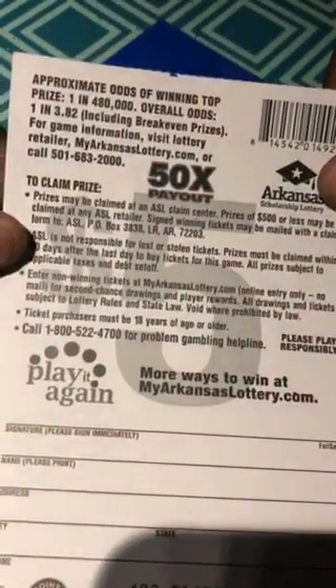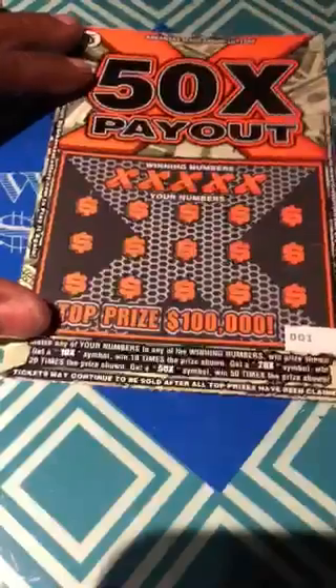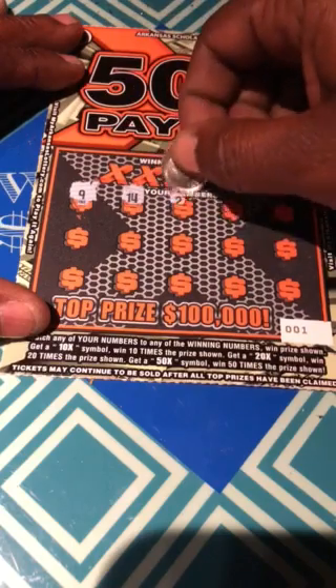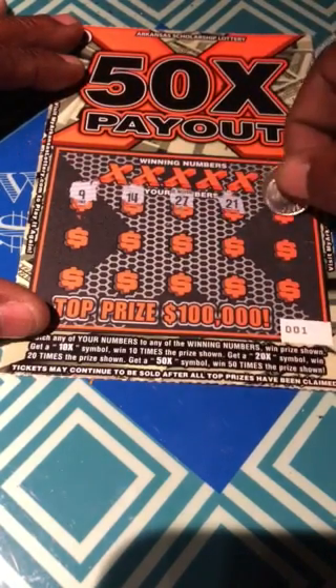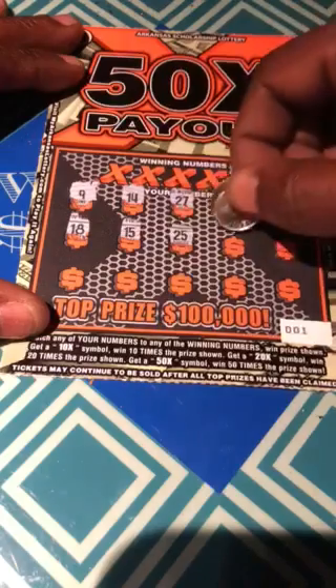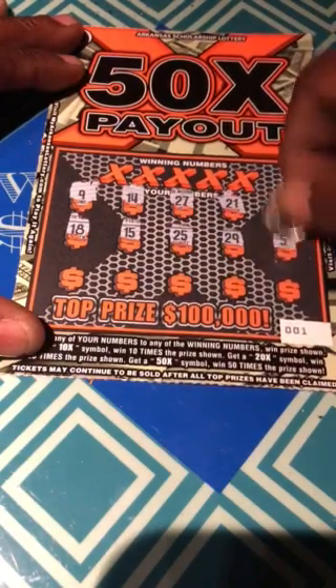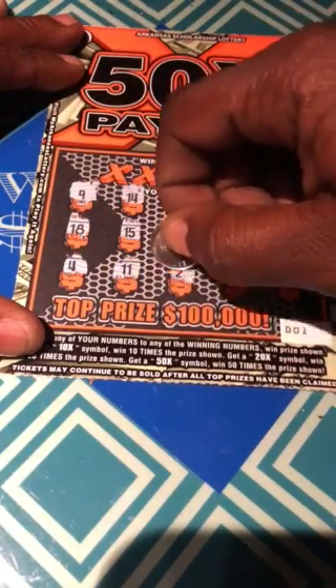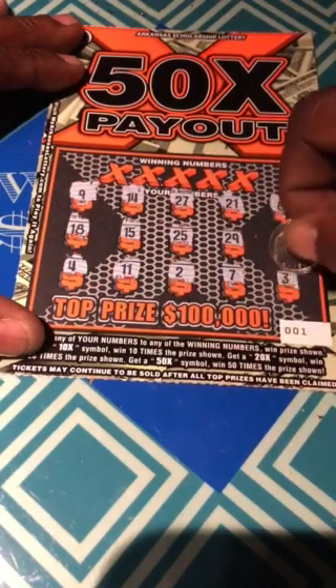Alright, on to the 50X payout — this is a new ticket. Match your numbers to the winning numbers, win the prize. Get a 10X for ten times, a 20X for twenty times, and a 50X for fifty times. This is ticket number 1. The odds are 1 in 3.82. Let's symbol hunt this baby, see if we can find some of those multipliers. Numbers: 9, 14, 27, 21, 8, 18, 15, 25, 29, 5, 4, 11, 2, 7, and 3.